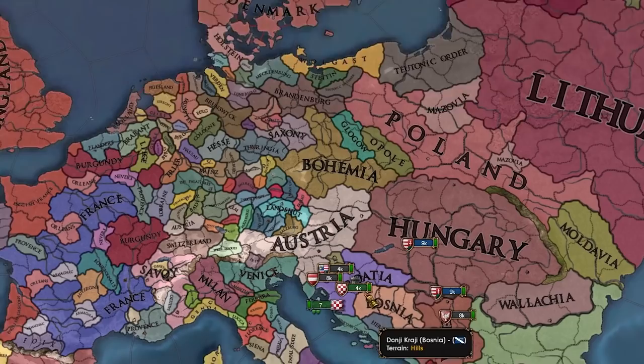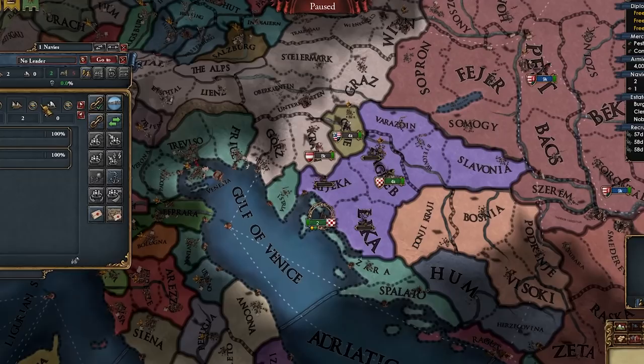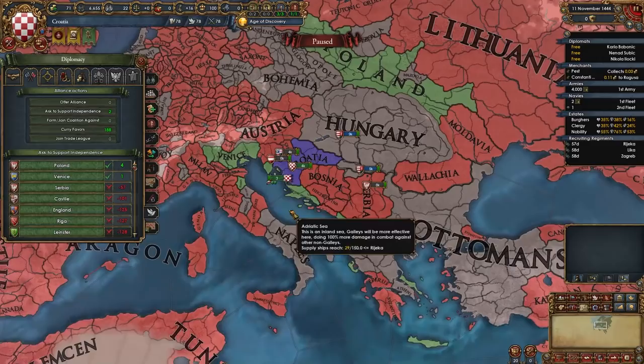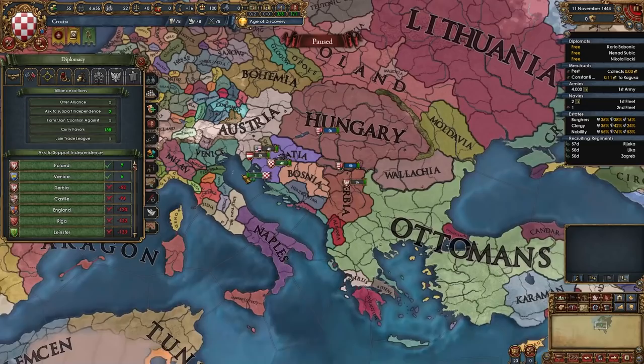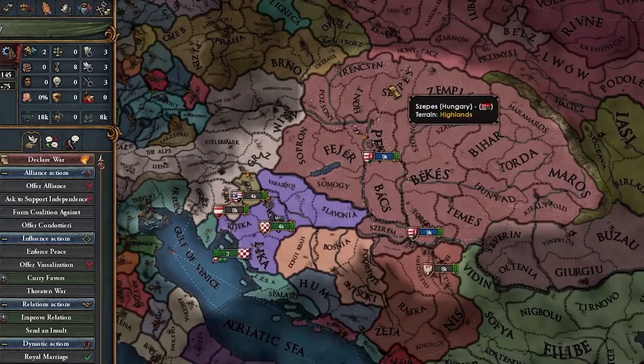Our naval force limit is eight and we have a light ship, so let's tell it to protect trade in Ragusa, go home during war. We don't need transports. Let's get some galleys. Will someone support our independence right at the start? Yes — Poland and Venice! This is gonna be easy. We got a diplomat too. Let's ask Venice and Poland to support us, and as soon as we get these troops I'm going to declare an independence war.